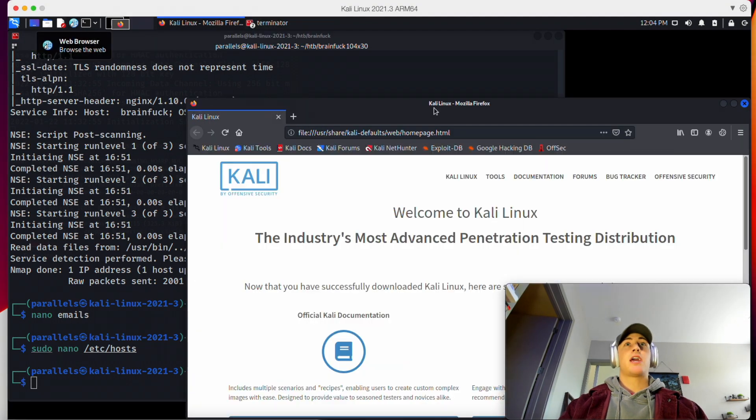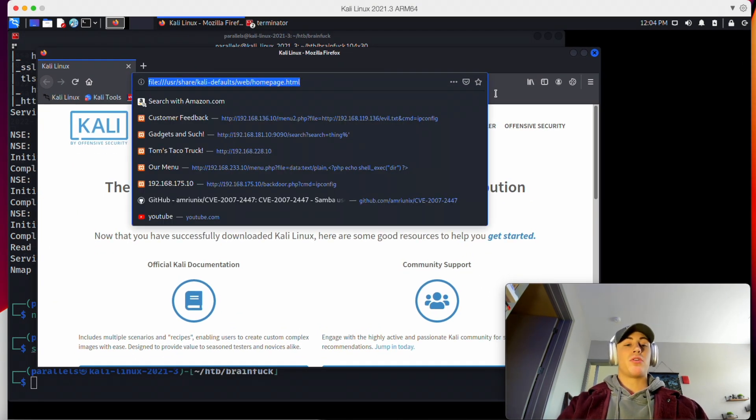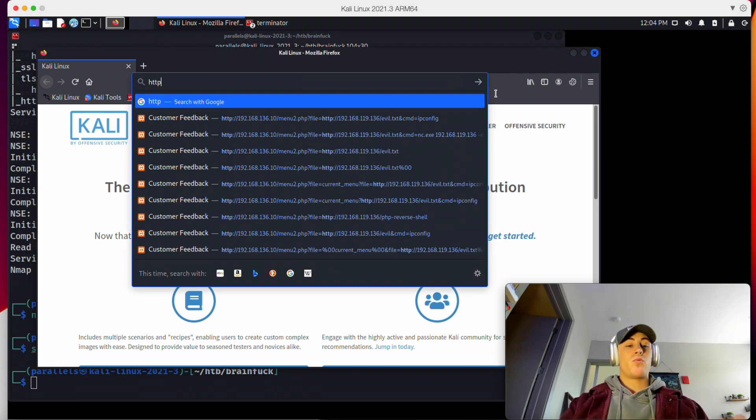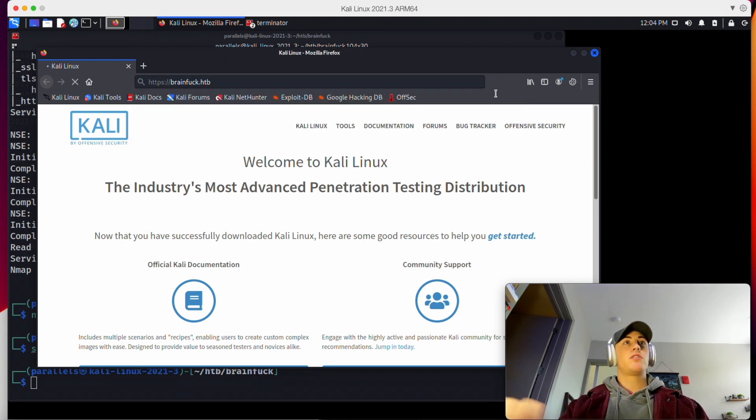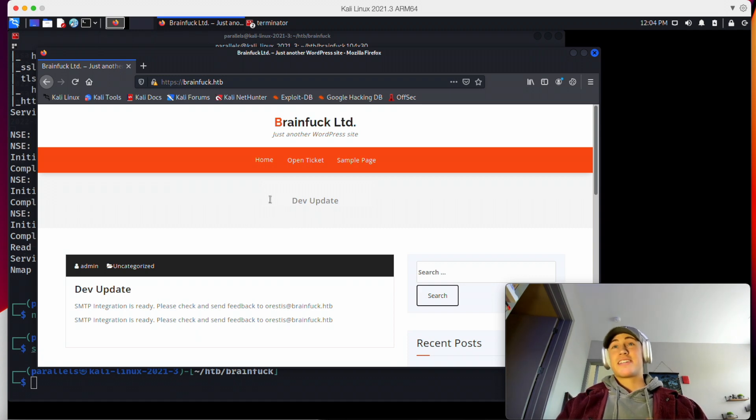We'll launch a web browser and check both of those out. Since it was specified on port 443, which means HTTPS, we want to make sure we specify that. We'll go to the first domain and check it out — it might take a second to load and resolve. You might get a screen pop-up saying 'accept the risk and continue'; just click through that. This is going to be our first landing site.